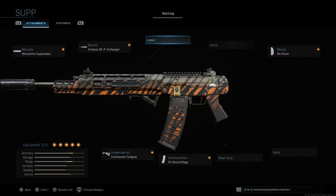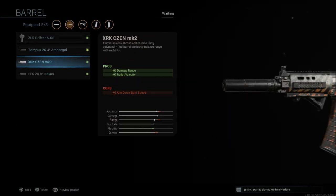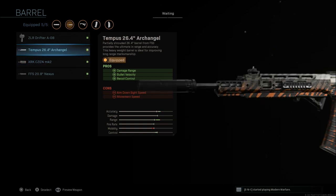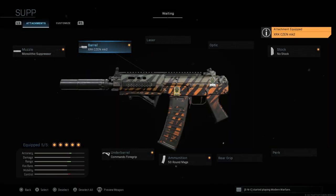There is one other thing you can do here: drop the Archangel barrel and go with the XRK barrel, which gives you damage range and bullet velocity. You won't have that recoil control from the Archangel, but you'll only have one con which is aim down sight speed. With this, you'll have a weapon that's more of a compact AR — almost like a sub but with a bit more range. Mobility is back to where it's supposed to be with no negative mobility effects, and you still have good range and accuracy.